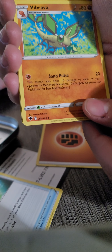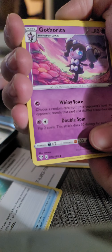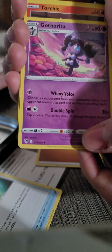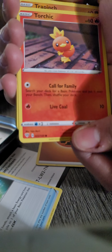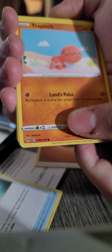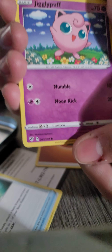We got the Vibrava. We got Corsola — I don't know, these Pokemon names are so strange. We got Ortillery or something — that's a cool one. Trap Pinch. We got Jigglypuff! Oh, Jigglypuff — that one's dope, that's pretty cool.